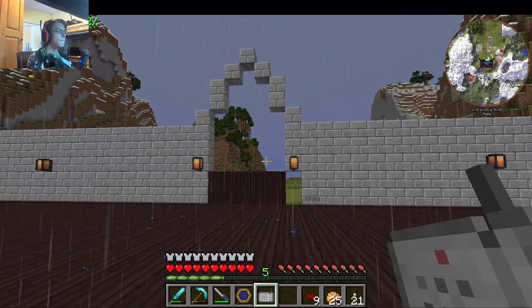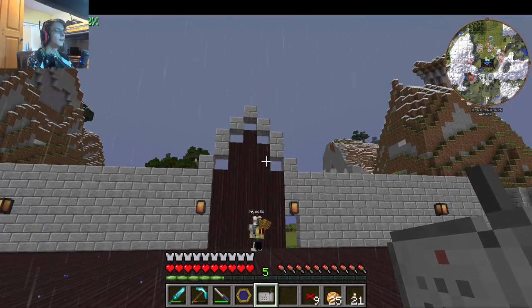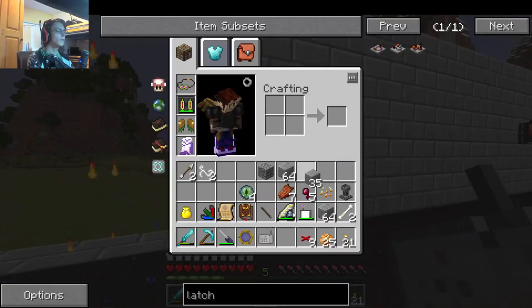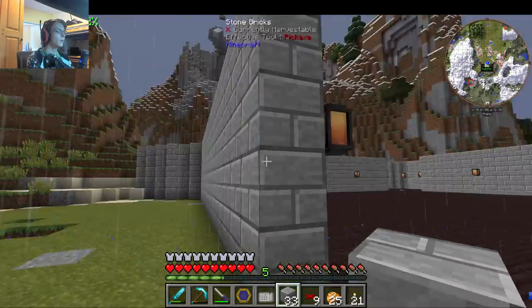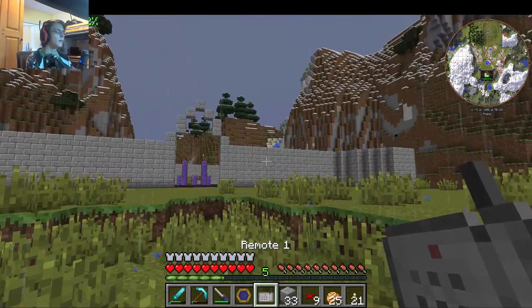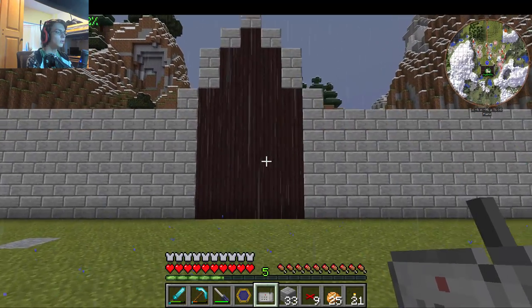Look at this. And then it toggles. So we're basically having this big castle that we're making. And I was like, hey, you know what would work great for the doorway? A nice drawbridge set up to open and close the doors.